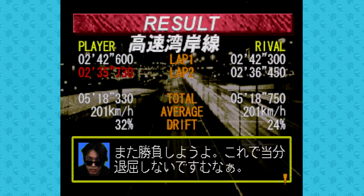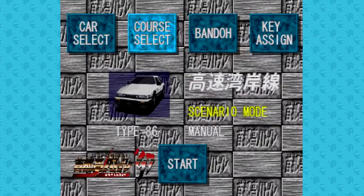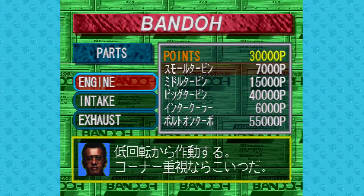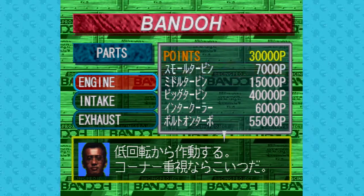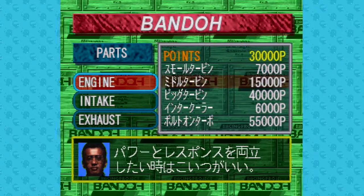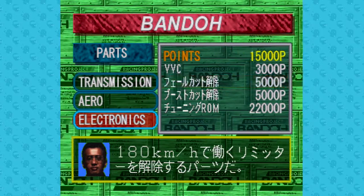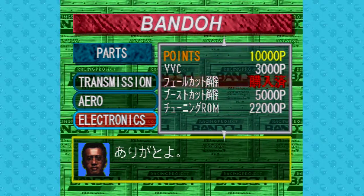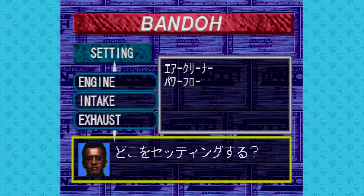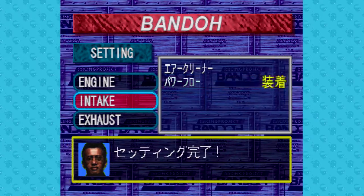Win or lose, after you finish each race, you'll get money to spend in Bando's tuning shop to upgrade your car. If you can't read Japanese, this is going to be a major source of confusion and frustration, since you'll need to upgrade your car in order to keep up with your rival. The first upgrade you'll want is the one which removes the 180 kmph speed limiter. After purchasing an upgrade, you'll need to back out and go back into a separate menu to install the upgrade.